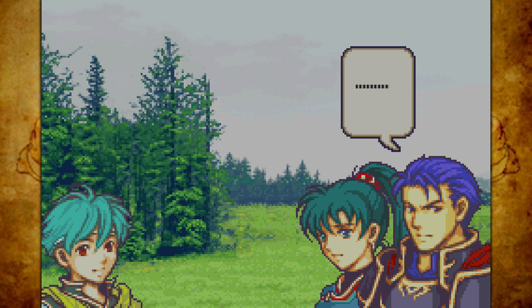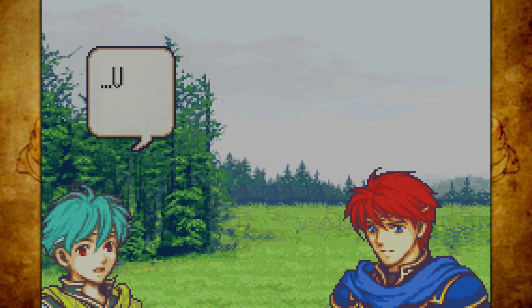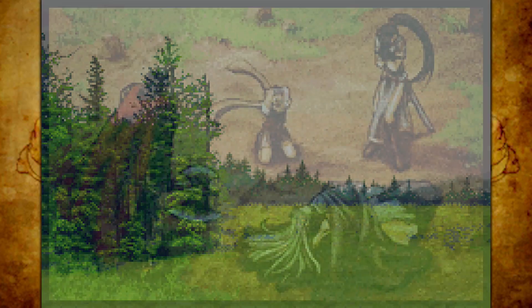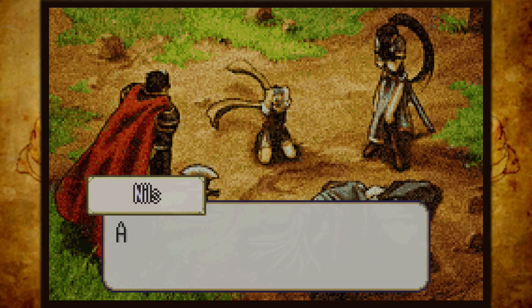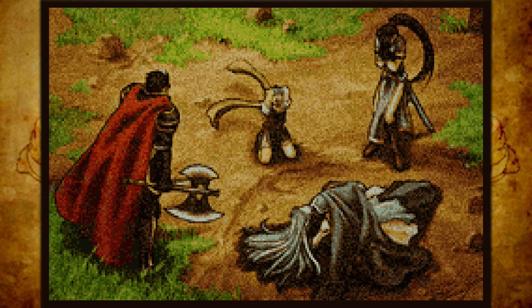Oh boy, this moment right here. This image you're going to see is one of the most powerful in the game. Eliwood is grieving over Ninian, Nils is losing his mind, Lyn is bawling her eyes out, and Hector is looking at Nils like — that's the way you cry. Sorry for the mood whiplash.